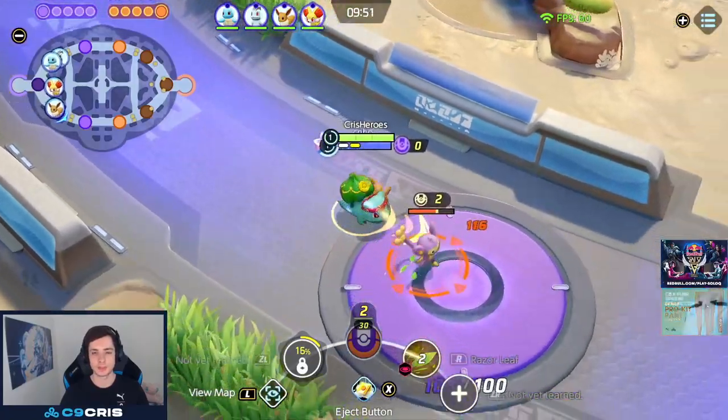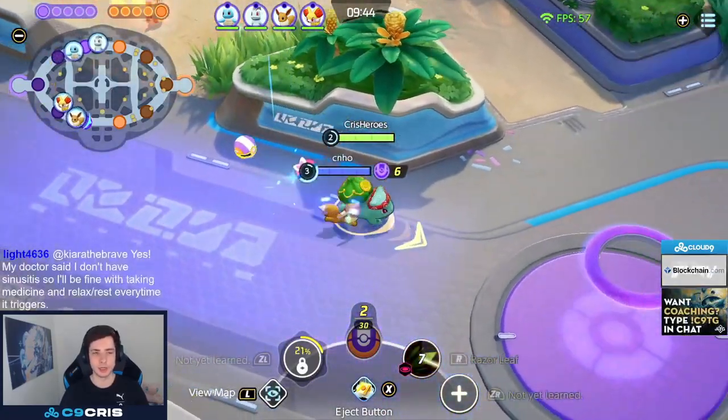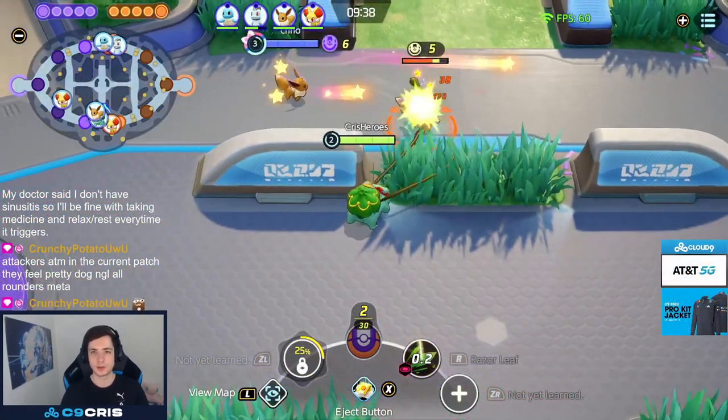For the items, I run Choice Specs, Muscle Band, and Focus Band. For Petal Dance, you would obviously run Buddy Barrier instead of Choice Specs. You could also just always play Buddy, Focus, Muscle every game, and then depending on what you see on the enemy team, adjust it. I would also recommend Eject Button while on Petal Dance full heal.